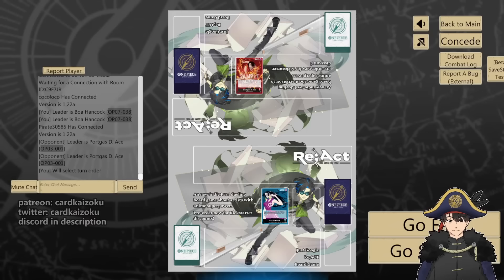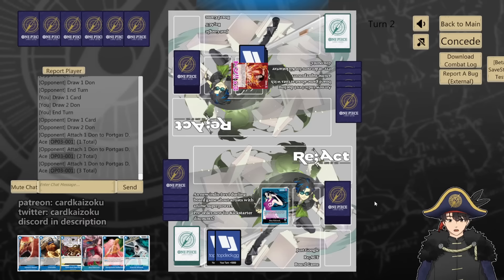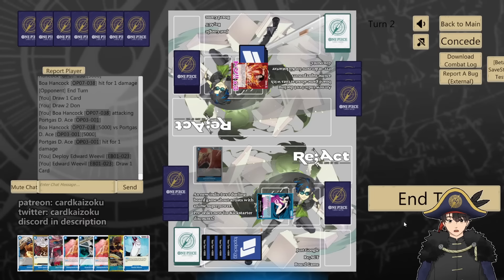Boa vs Ace — we'll go second. Let's mulligan. At least we have Weevil, no Jinbei though. They passed. That goes for 8, we're going to have to take this one. We'll get them for 5. We have Kaido. They took our 5 — we'll play Weevil, draw, and pass.